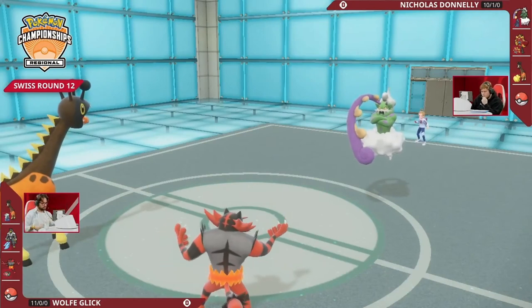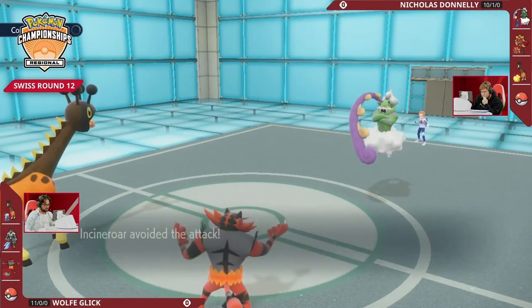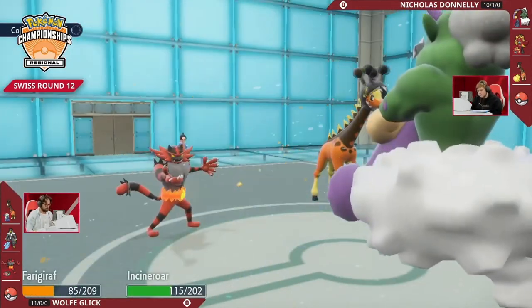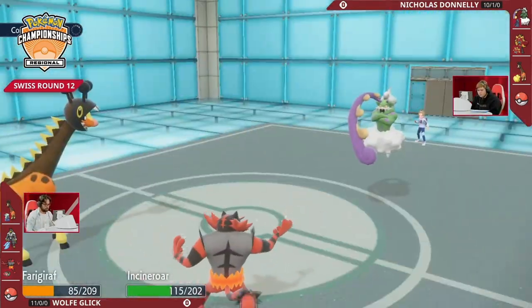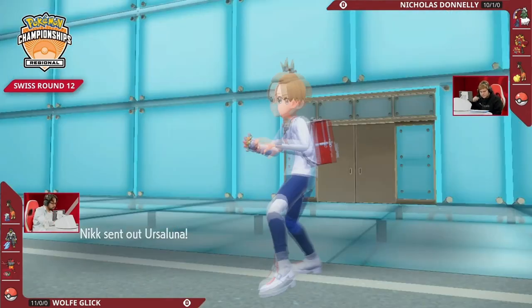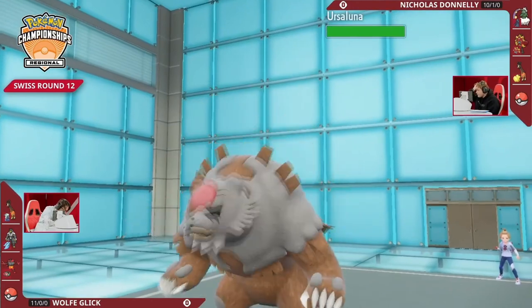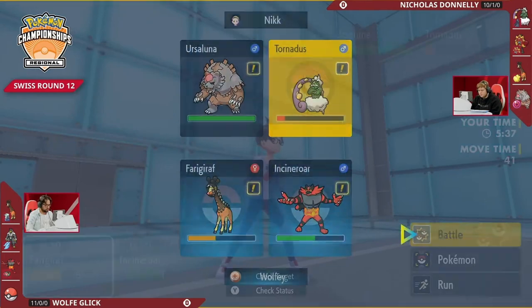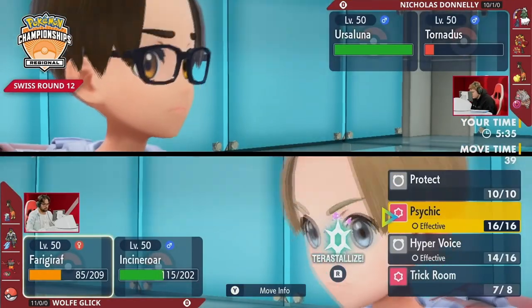The Hyper Voice is not enough to take out the Tornadus so it can go for another Bleakwind Storm, and it will miss the Incineroar — a little bit of lucky damage. Incineroar gets to stick around and also pivot off the field for another Intimidate drop onto Ogrepon later. Ursaluna Blood Moon does hit the field, but the speed dynamic is still really awkward because tailwind is up on Nicholas's end.